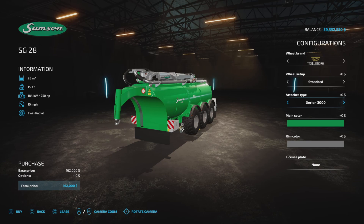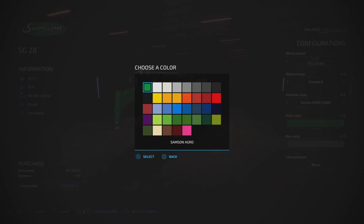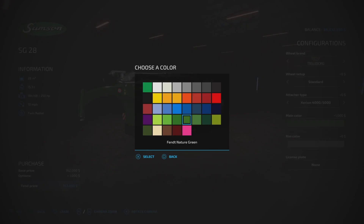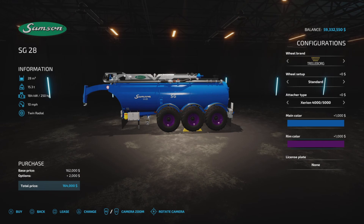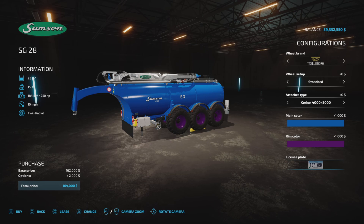For the attacher type, you can use the Zirian 3000 or the 4000/5000. The 3000 is a mod I don't have right now, but I do have the Zirian 4000 or 5000 which is the base game. For color choices, we have all these options — a thousand dollars to change the color, and the same for rim color.